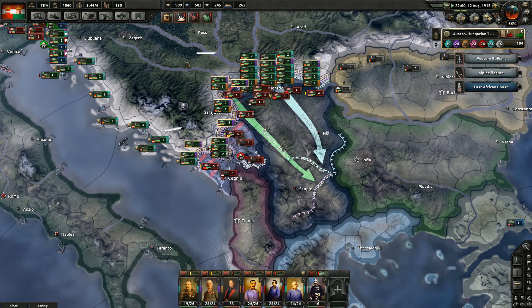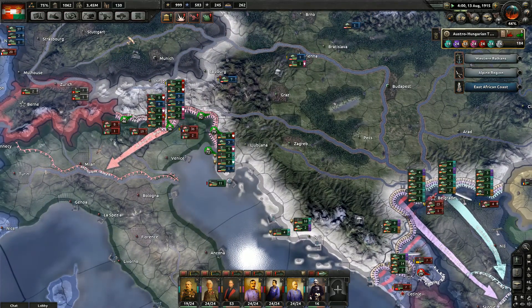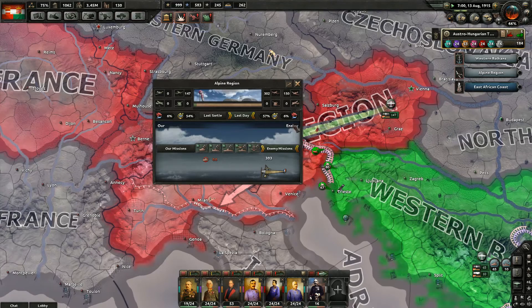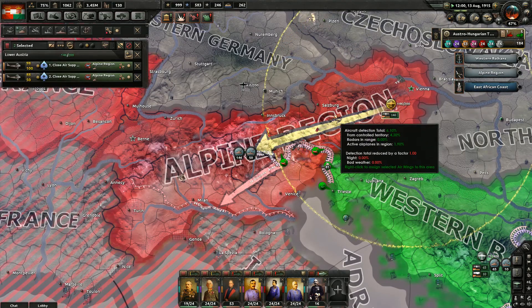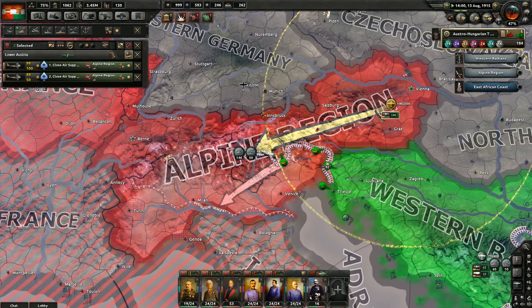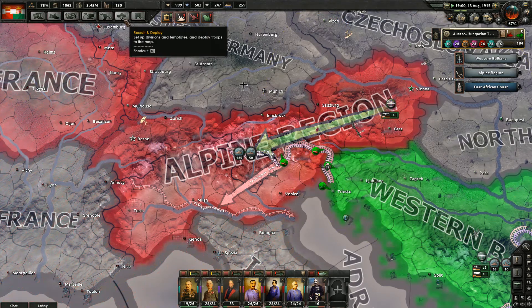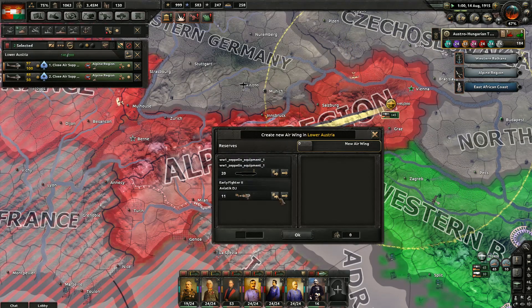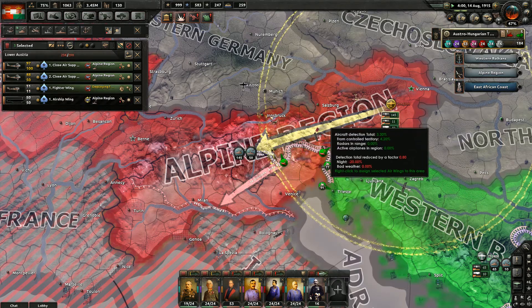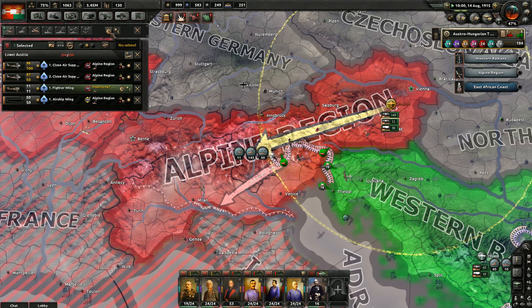We've got something else happening — I've just hung up again. And I'm back. We're back down to speed too. So, 67% world tension. Do I have any fighters yet? I do. Let's get some fighters in the air. Air superiority's a thing now — 1915.